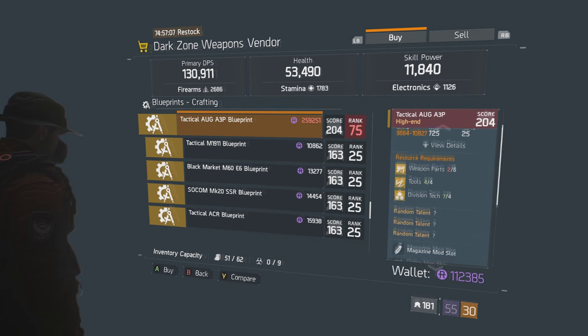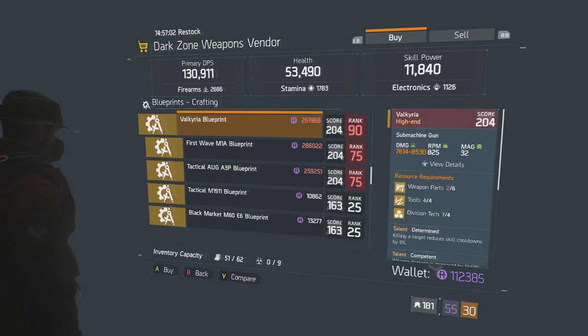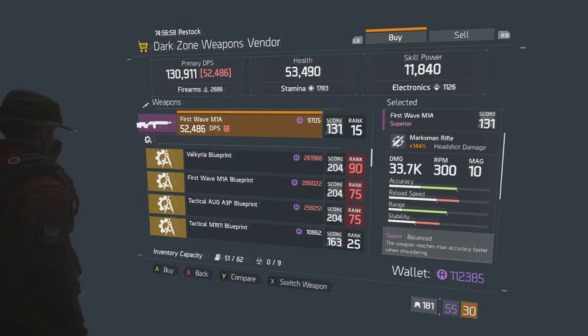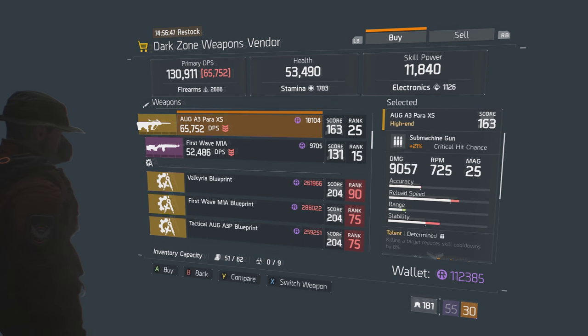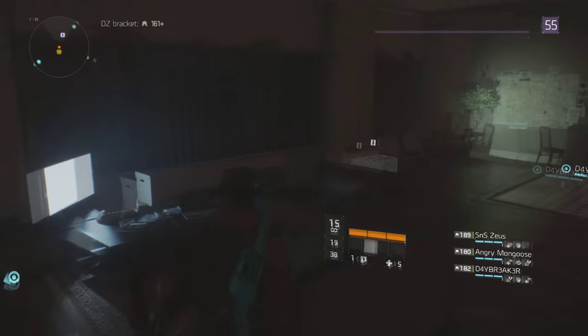Although that may be a decently high rank, it's still well worth it. I highly advise getting the First Wave M1A and trying to roll balance on it. The marksman rifle overall is extremely powerful, especially if you use explosive bullets with it — you'll be taking out other players left and right quickly in the Dark Zone. People will for sure hate you or run from you. It depends on the people's mindsets; if they think they can take on anything they're not going to run from you, but more than likely you're going to kill them.